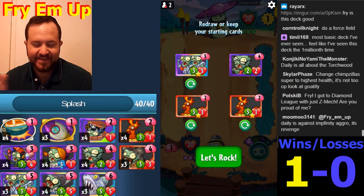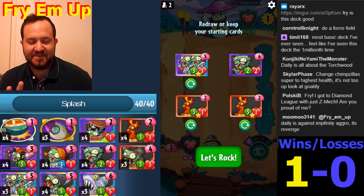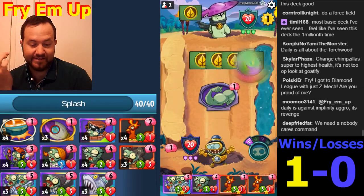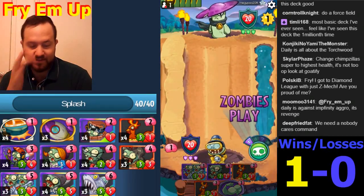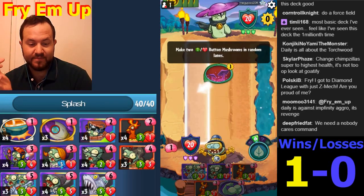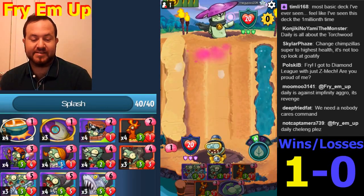I think I'm just gonna keep two Fire Roosters against this guy. The splash is real - I got two, three, let's see if we get one - two, three, four, five, might be good. Button Shrooms - say it's not so.